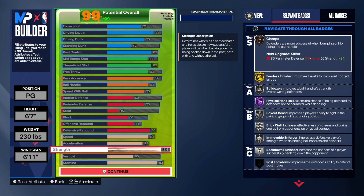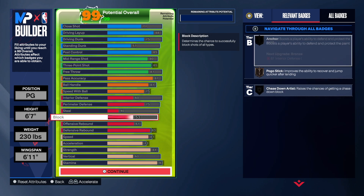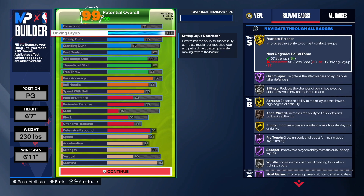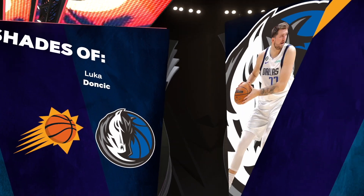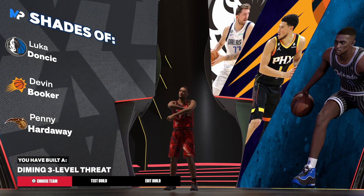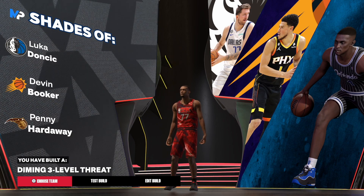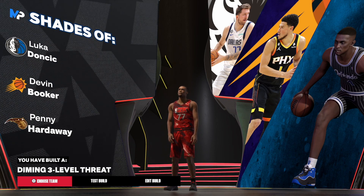That's Luca all the way — it's hard to steal the ball from him when he's in the post doing what he does best. The rebounding is there, defense is there at 75, bail out, the shooting is there, the post game — this is a great Luca build. You get shades of Luca number one — Luca Doncic. Stop playing with me. This is his exact build. You cannot find a better Luca build than this. Let me know what you thought, and until next time, much love.